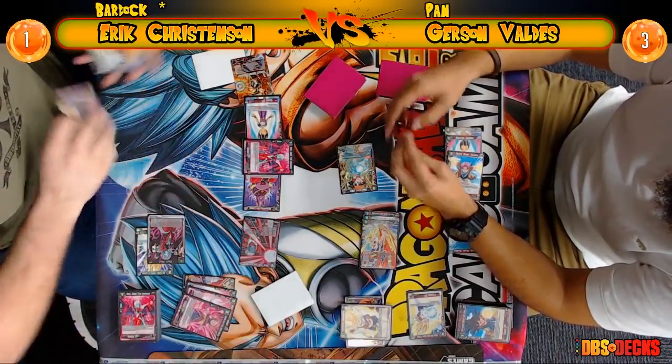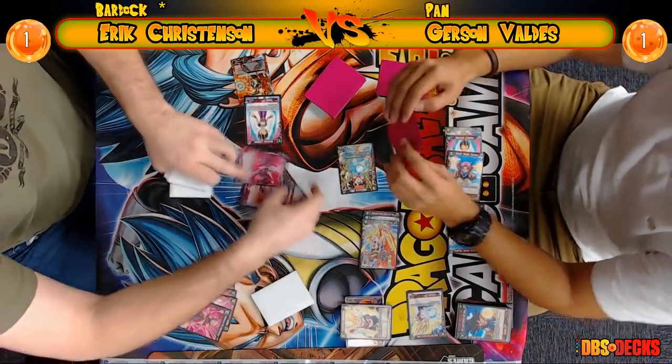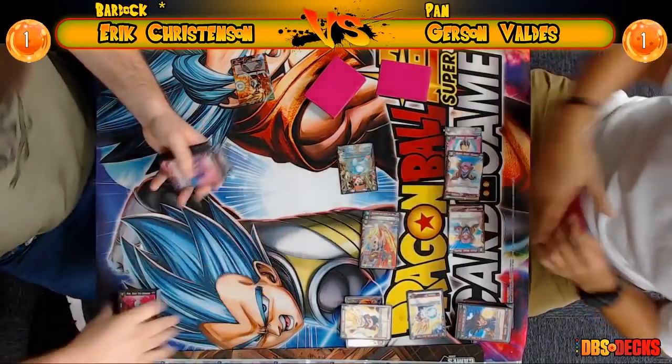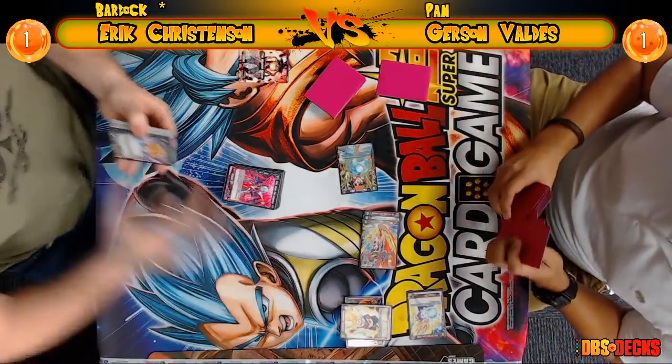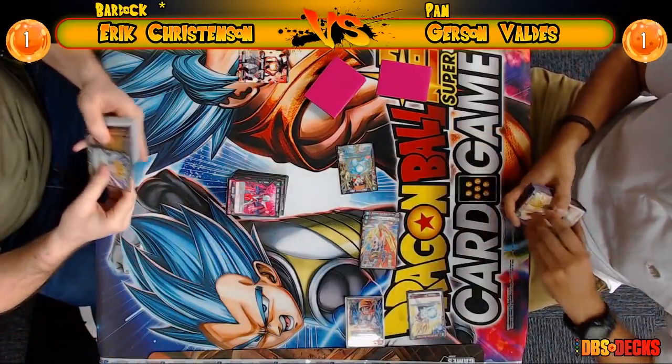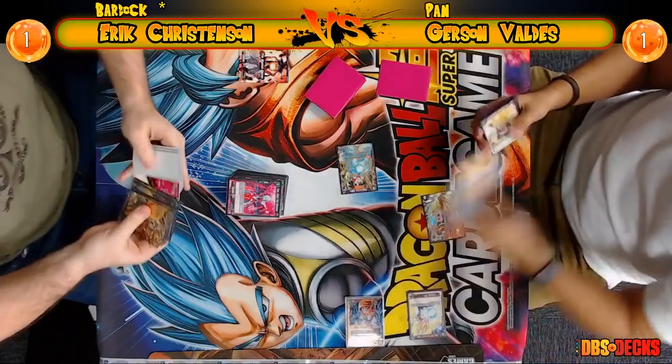We're trying to get a few more battle series in next week — at least three minimum. It looks like Eric lost that game. Both players are at one life so the question is how to go through. You can see the weaknesses of the Bardock deck with Eric Christensen — it has a lot of offense but the defense might not always be there. With a leader like Bardock that relies on milling your resources, you could get really unlucky and just mill all your event cards.